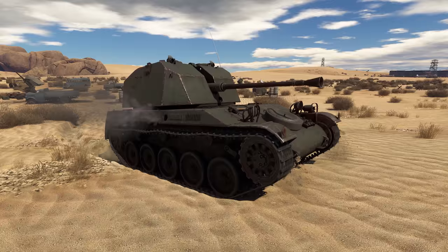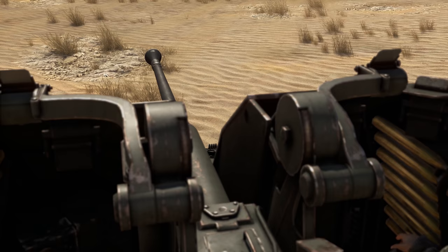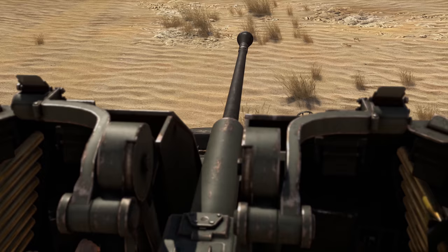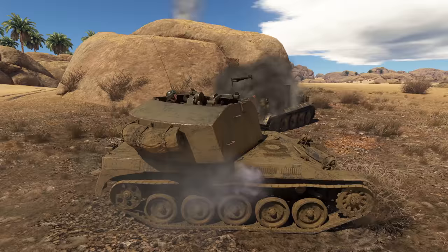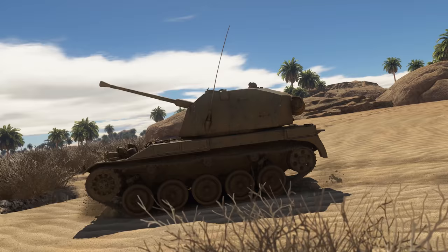Finally, at this rank there is also the AMX 13 DCA-40 SPAA-G. It's armed with a 40mm fast-firing gun that can punch through 93mm of steel — more than enough to wreck any opponent when engaging from the side. Also, being built on a tracked chassis, this vehicle boasts great mobility.